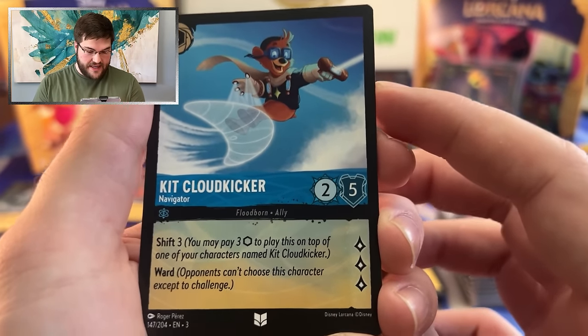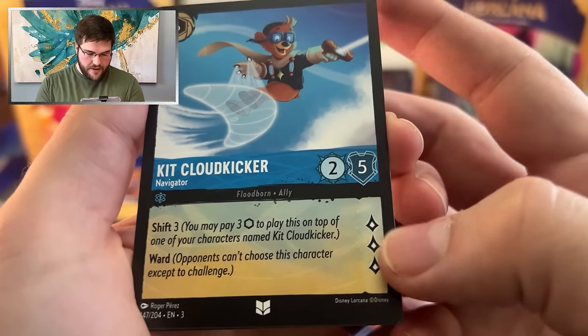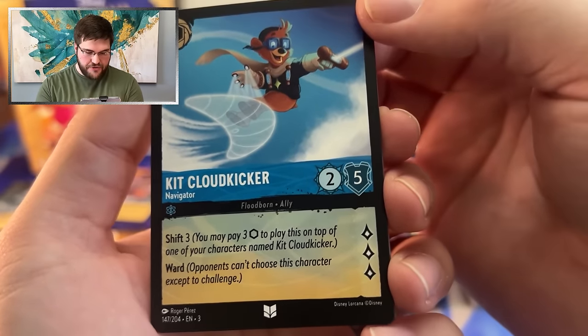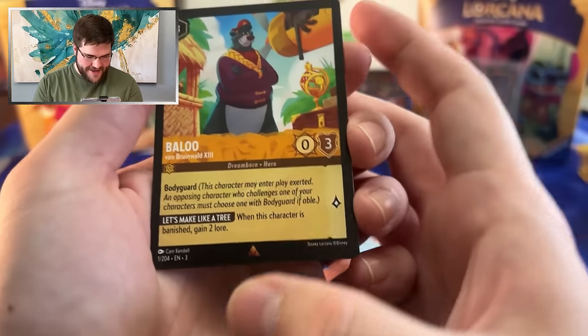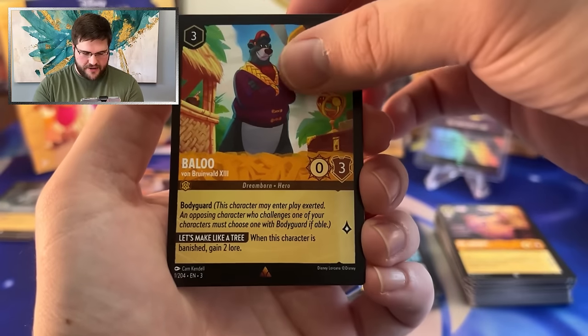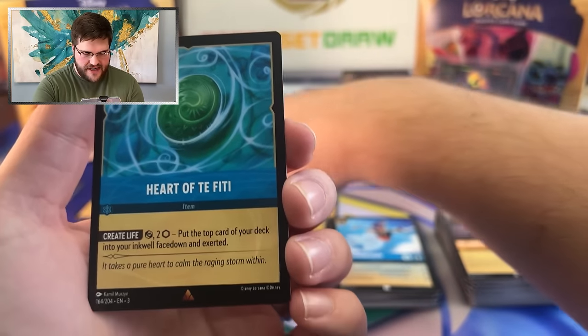Kit Cloud Kicker. Floodborne Ally — two strength, five willpower that you can shift on turn three. That's spice! Baloo — gaining two lore just when he's banished for doing bodyguard things, that's awesome. And then a rare Heart of Te Fiti. A Foil Super — what a box!